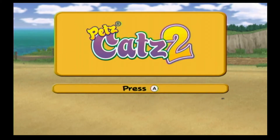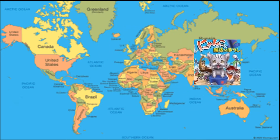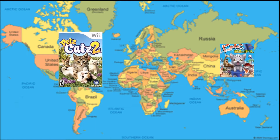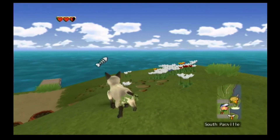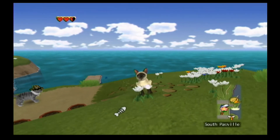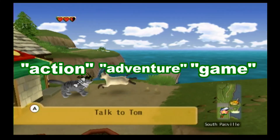There's a story behind how I got that name, but that's for another time. In Japan, this game is known as the Kitten and the Magic Hat, but for some reason it was rebranded as part of the pet series everywhere else, despite having nothing to do with the pet series. This could explain why the game is advertised as a pet simulator on the back of the box, but in reality it's an action-adventure game — with 'action,' 'adventure,' and 'game' all in quotations. More on that later.